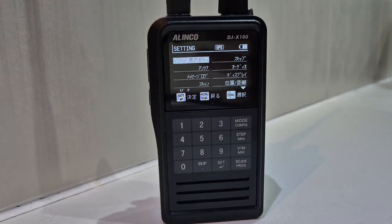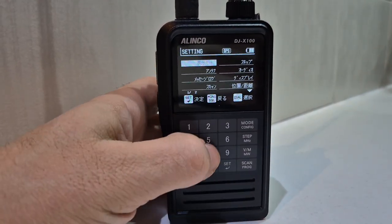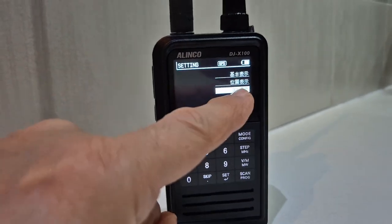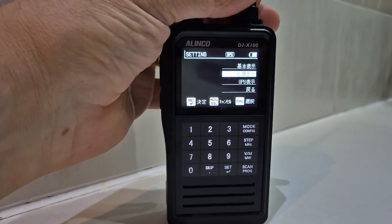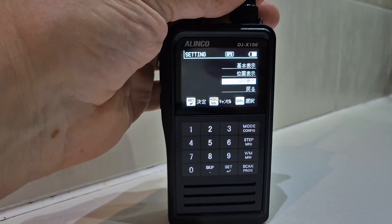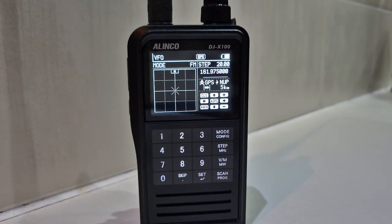All we have to do is press set then enter, and you can see there's a bit of a telltale sign — it actually says GPS there. When we select that we get the GPS display screen, but if we go up one above it and press enter, we can now see a different view.